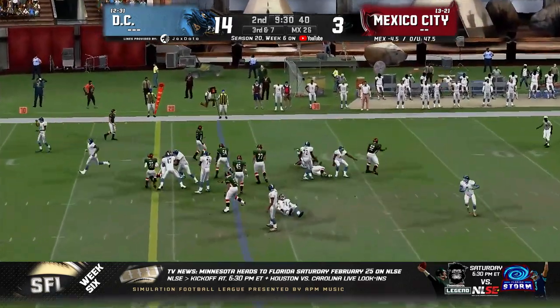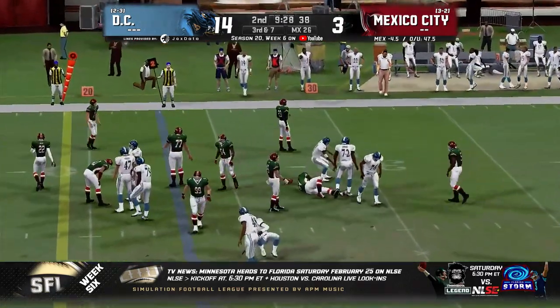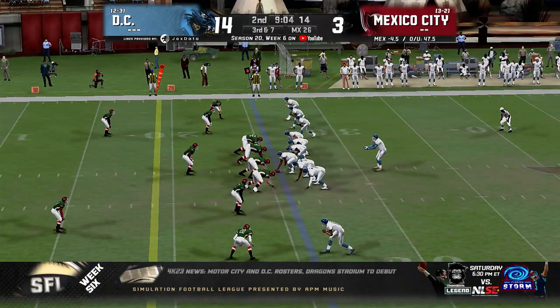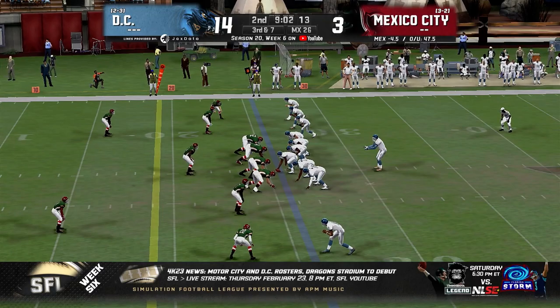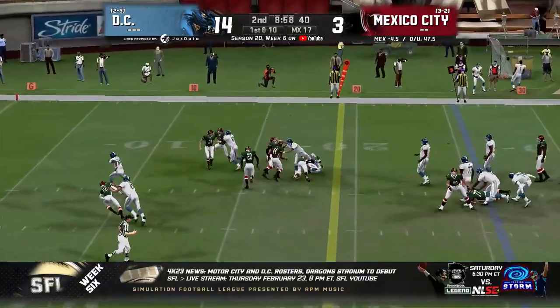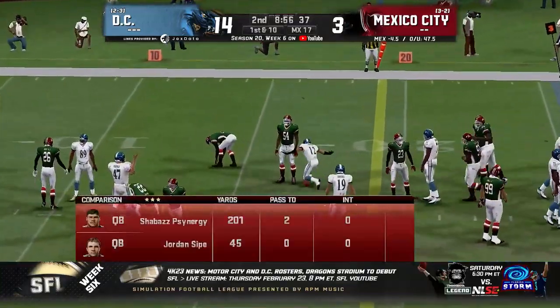Gets up, second down. Handoff — but he is brought down in the backfield by Bernard Patterson. So far in this ball game, D.C. is two for three on third downs, doing well. Let's see if they're going to get three for four. They'll go forward — they've got it, and it'll be enough for the first down to get to the 17.